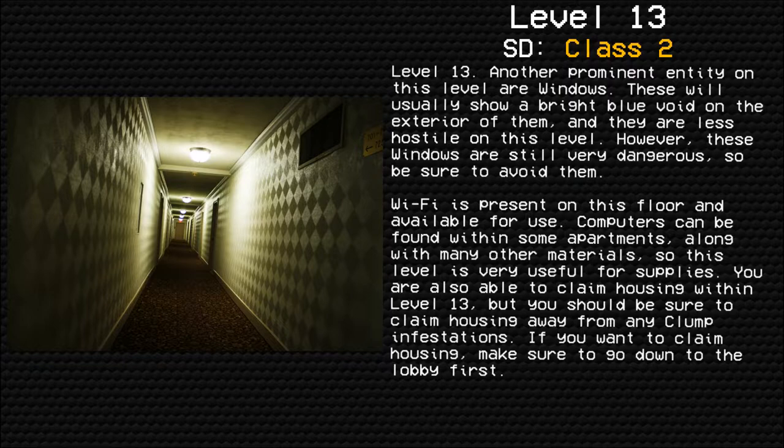Another prominent entity on this level are windows. These will usually show a bright blue void on the interior of them, and they are less hostile on this level. However, these windows are still very dangerous, so be sure to avoid them.